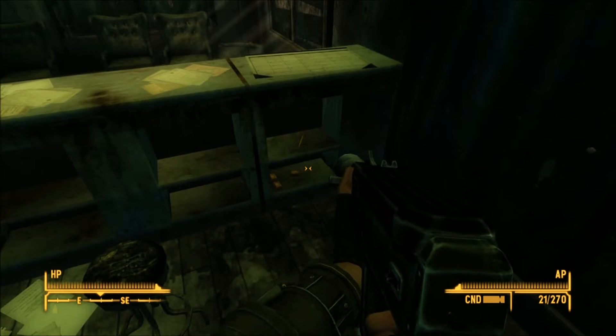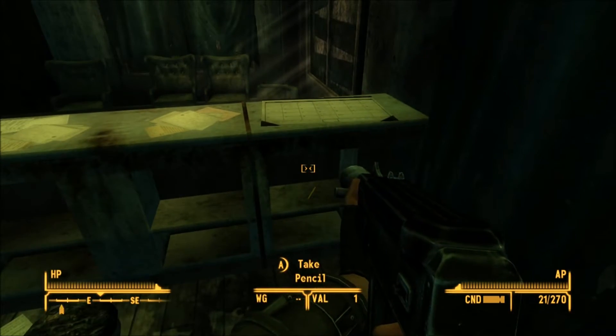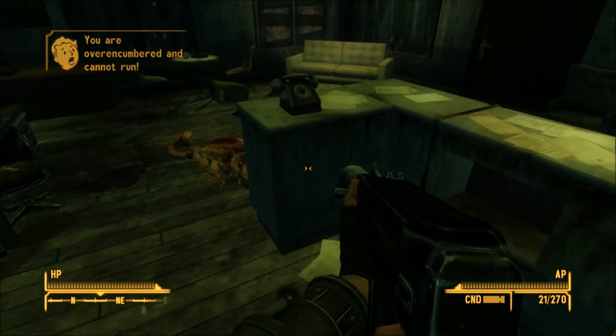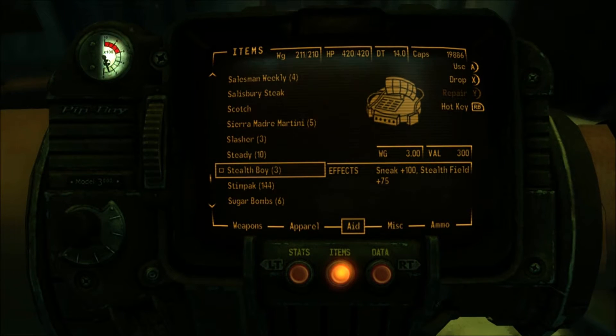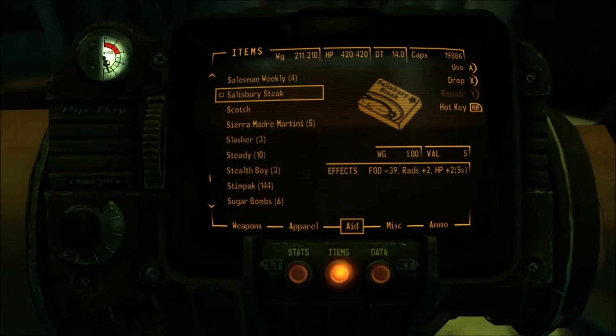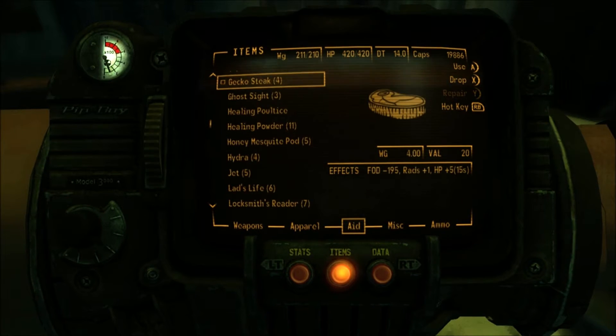You got some government issue ammo over there. Bobby pins — let's clear up the pencil, don't need that. I'm over-encumbered and cannot run, so let's enjoy a little water and keep on going.